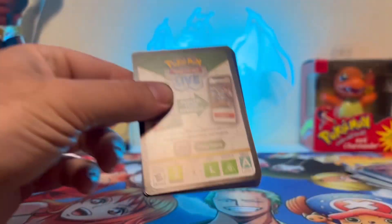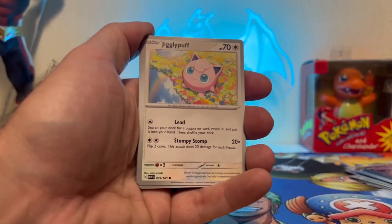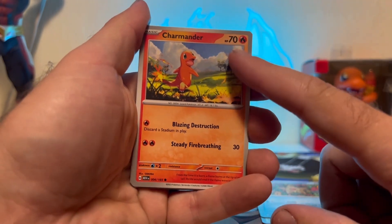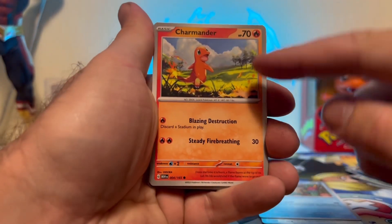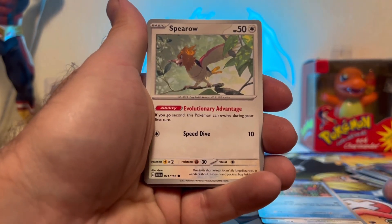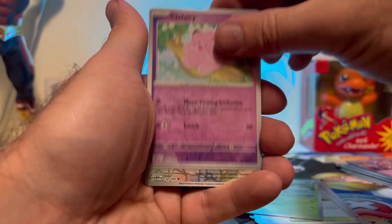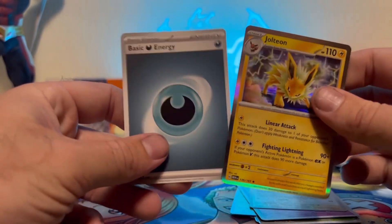I don't usually have luck with these little booster bundles, but maybe we'll find something. Jigglypuff! Staryu! Charmander — this one has 70 HP, which is really good for our Charizard deck because that Charmander only has 60, so this is an upgrade for your Charmanders. Spear Road, Cycling Road, Scyther, Ditto — that's neat! Jolteon, and the regular energy.